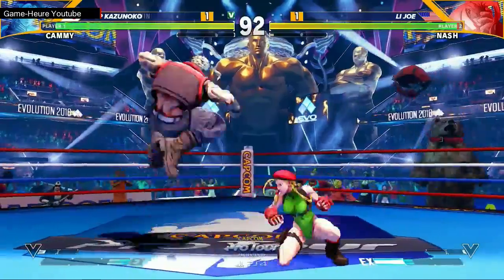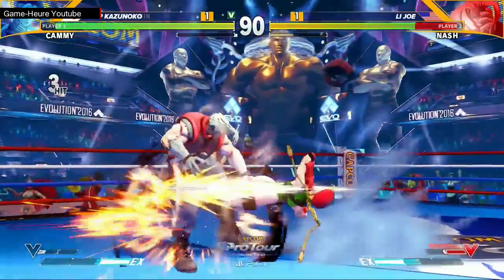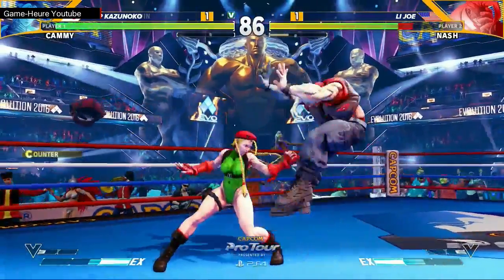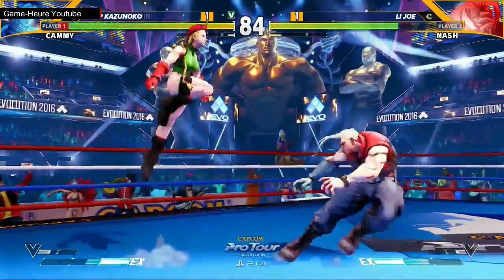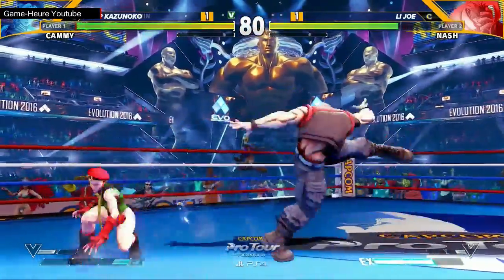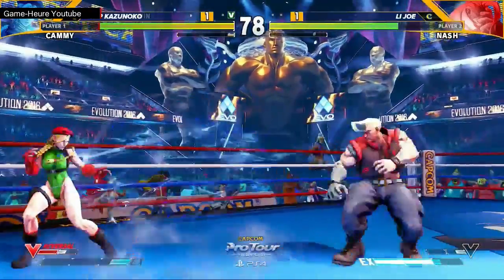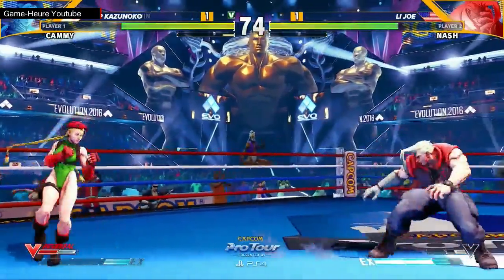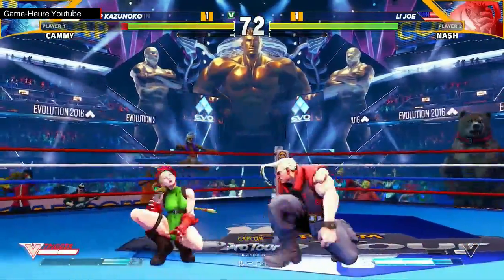Joe needs to figure out a way to get something established. A crouching short to beat that — I wonder if that was a DP that just didn't get the autocorrect. V-reversal out, but a chase down. Kazunoko will not give Joe any space, and he really needs it. Joe can feel the pressure right now, but he's able to build that space. Blocked just in time! Sticking out some buttons — Joe doing a better job at intercepting now.